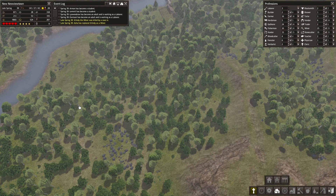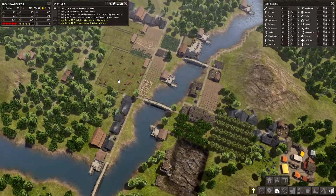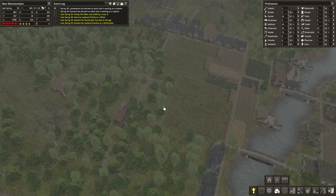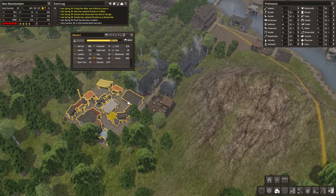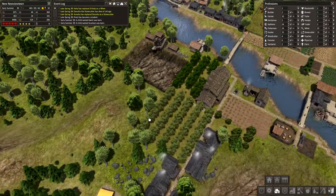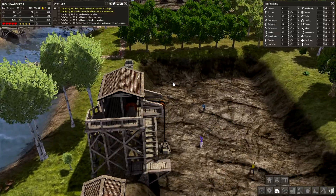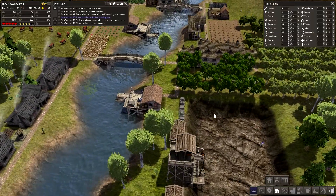We might also be able to build some more forester lodges and hunters over here. Or we can remove these two and build houses there instead — forms and whatnot. That might be a splendid idea. These guys are building that little house over there, which is great. We're getting a decent amount of stone as well, and they're placing it all over here.